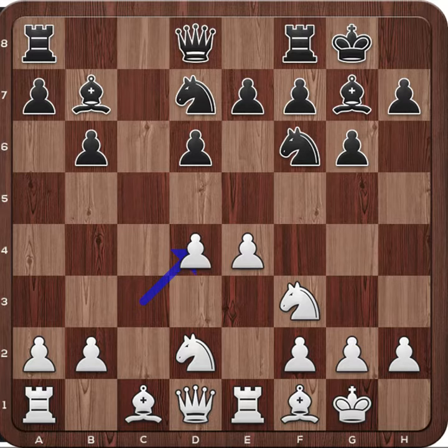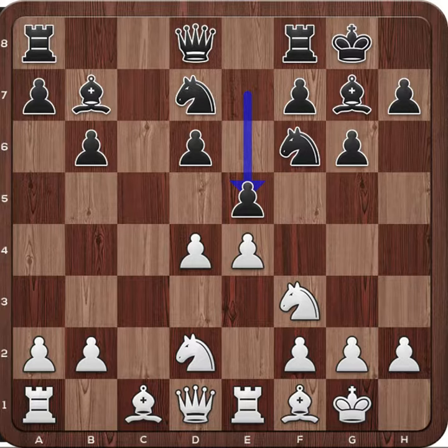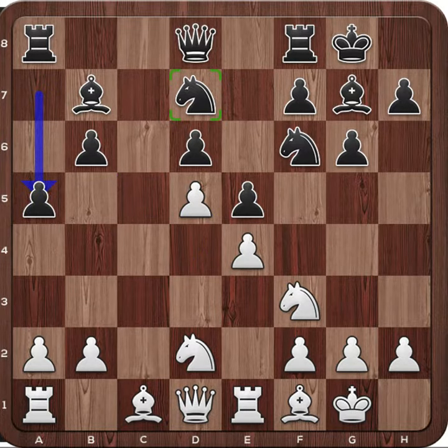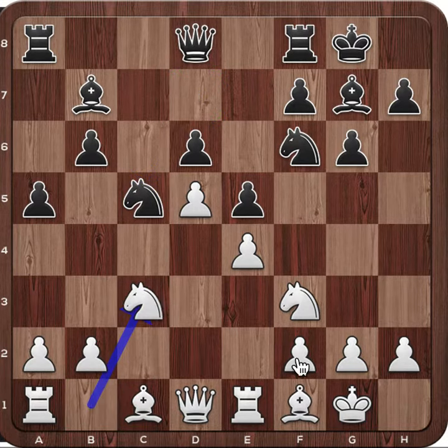Now we have the third motif: as soon as white gets the center, black should look for immediate counterplay — in this case e5. The best move for white is simply to advance the pawn, and black secures the knight square on c5 by playing a5, so that white cannot grab the square anymore, and the position can develop from there.